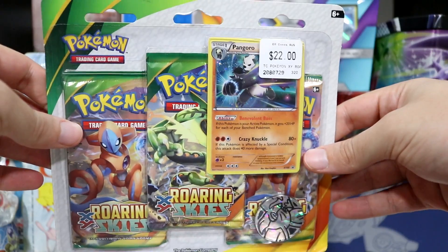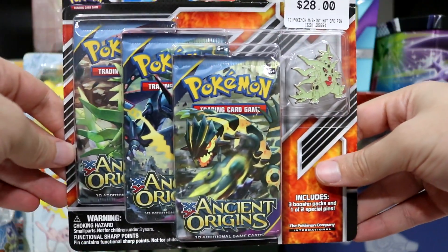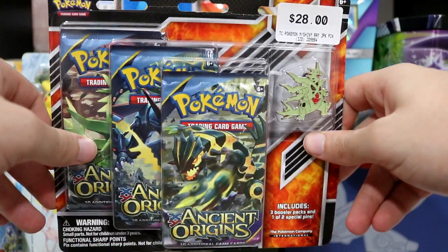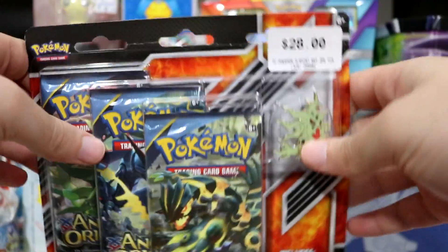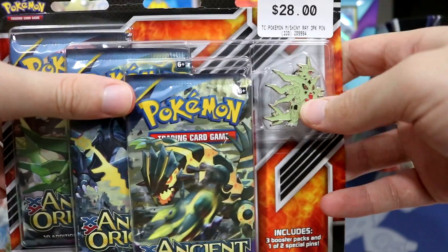I got another one here. This comes with a special card. Also, you get the coin! This next one is Ancient Origins again — this is the other version of the Rayquaza pin. Actually, I think that's Mega Rayquaza. So yeah, you either get shiny Mega Rayquaza or you get Mega Tyranitar. Cool pin selection!